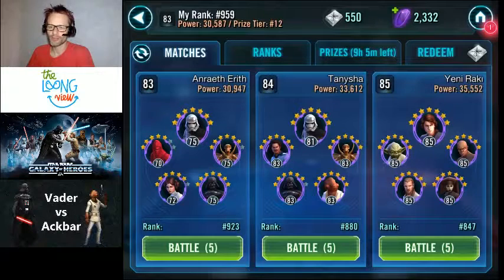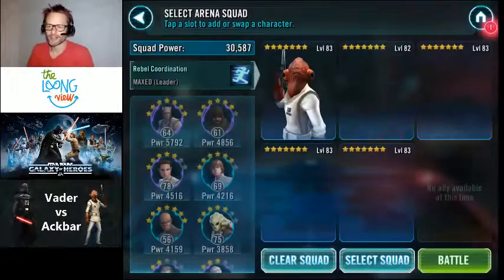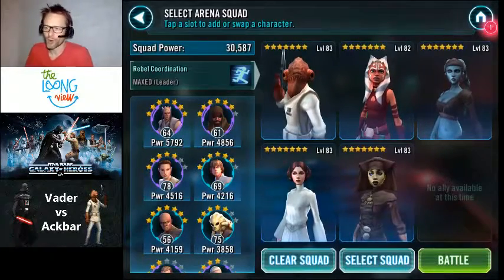Here we are in the selection mode. In the squad arena you get to choose one of three battles — easy, medium, and hard I suppose — although they're all ranked higher than you, so if you win any battle your rank will go up. I've got two options with Vaders in. I'm going to choose the easier one. I like the look of that squad — it's got a Vader in it and the rest of the characters look like they should be beatable. Let's go off and play this.